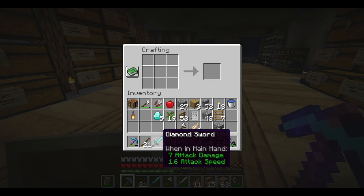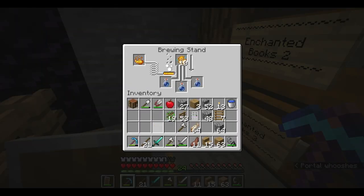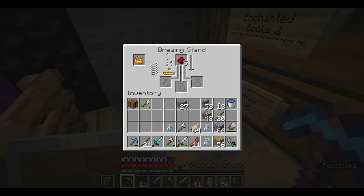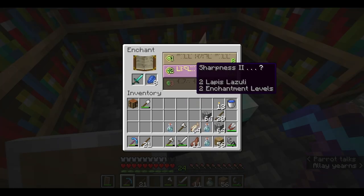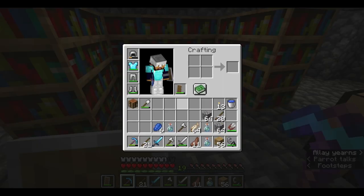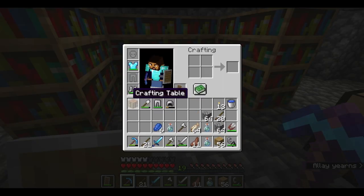A diamond sword for good measure. Let's brew some water breathing potions. Then we'll extend the duration. Let's go ahead and enchant this with something. Sure, I could use sharpness. I'll probably use unbreaking. Let's see what I can do with these.